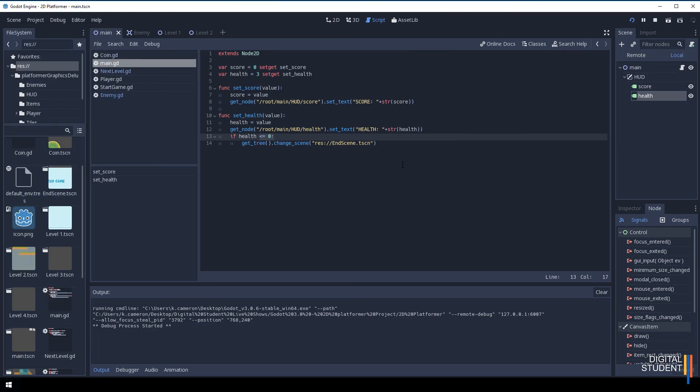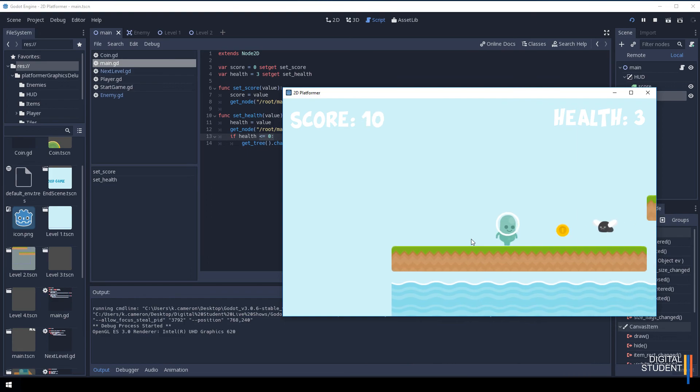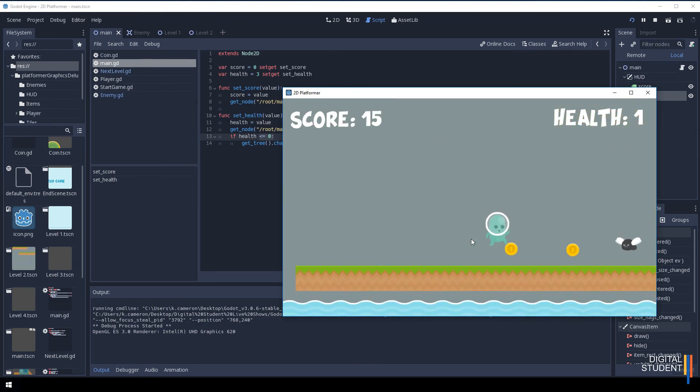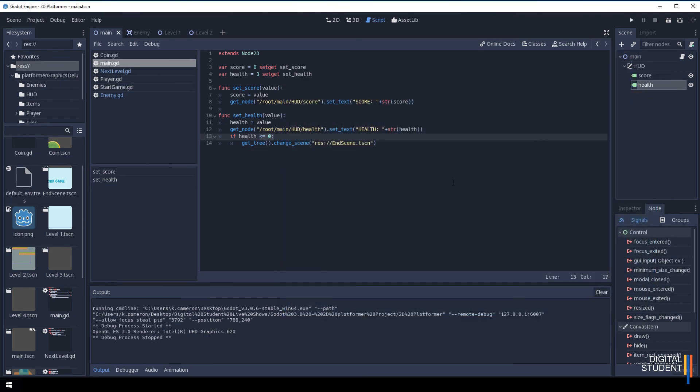Running the final test: score and health work correctly, health goes down to two then one as we progress. Moving to the next level and hitting the final enemy drops health to zero and triggers the game over screen. That gives us our initial mechanics. Extension tasks could include animating the enemy, making it harder to avoid, or adding shooting. If you're not doing extensions, that's all — see you in the next lesson.